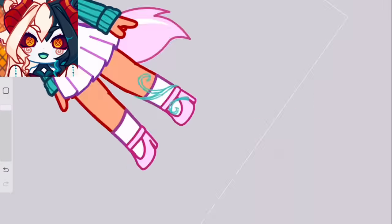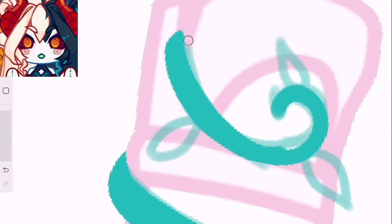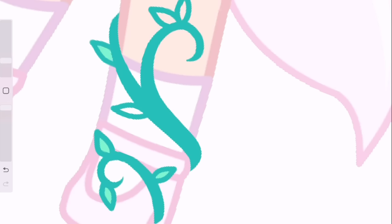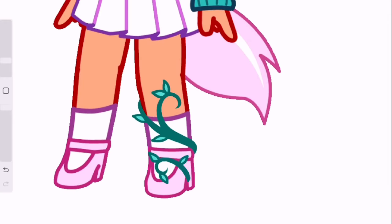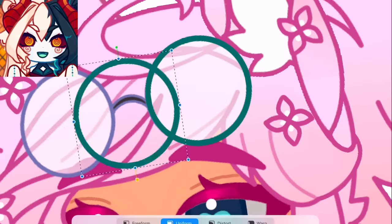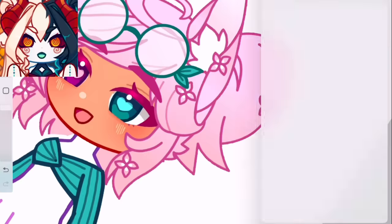As I built off of the spring theme, I added vines on the leg — which is overused, yes — but it looked cute, so I'm keeping it. I realign the glasses and carry out that leafy green color scheme, and honestly, I'm happy with how this one turned out, despite it being a total 180.